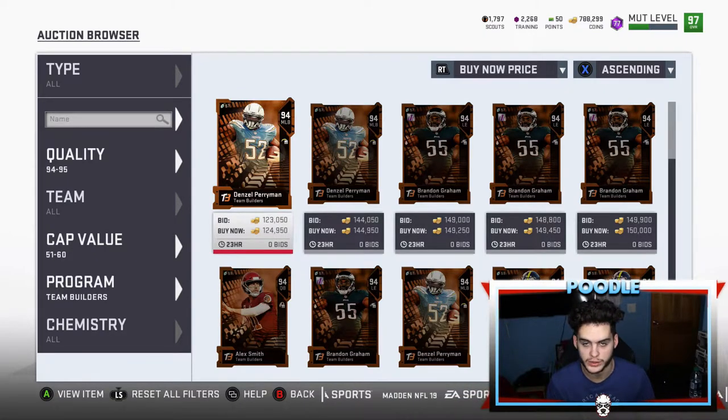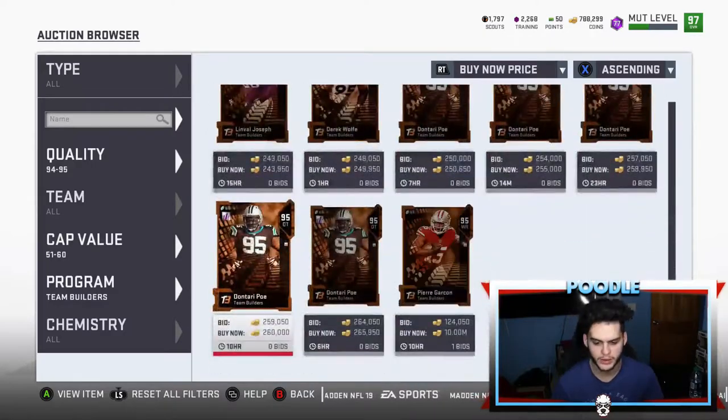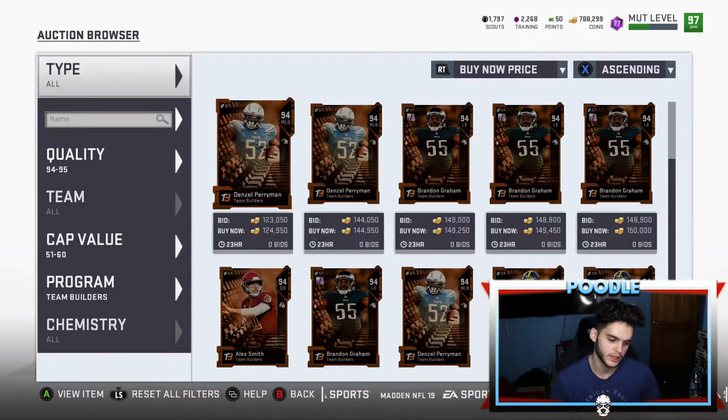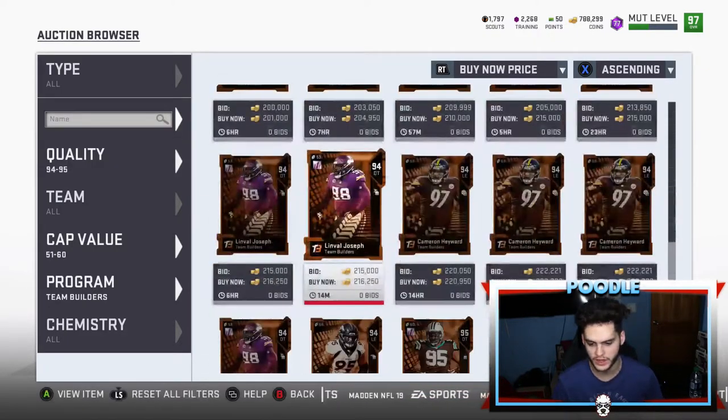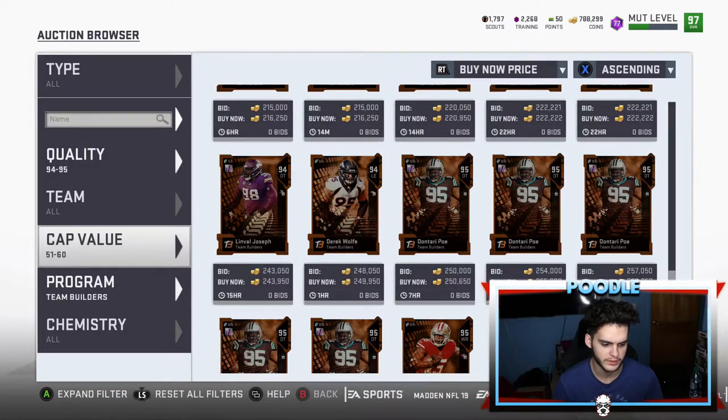Anything lower than 125k is even better. These cards are on the come down right now, but if there is a blitz, the opportunity to make coins would be immense. You could get all these for 100-115k and if there's a blitz these cards will probably be worth about 180-200k each. The 95s maybe 250k — let's get the cap value out.